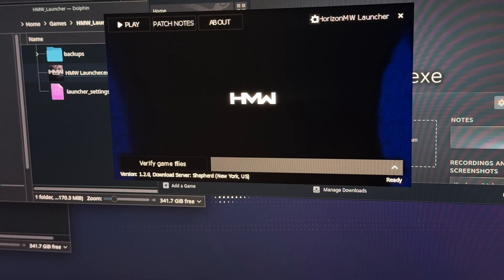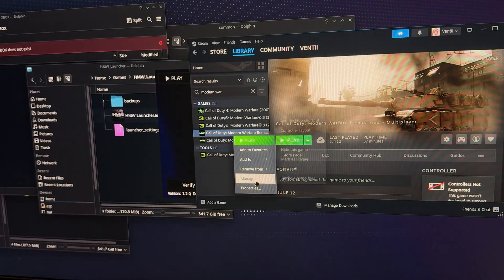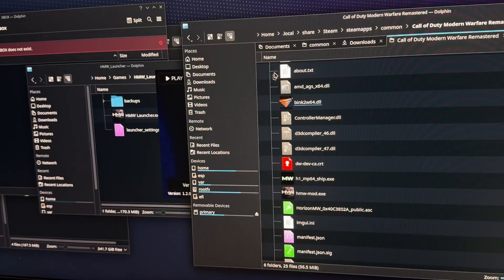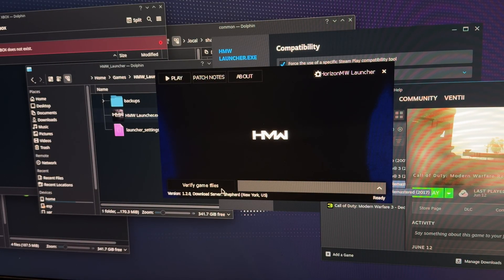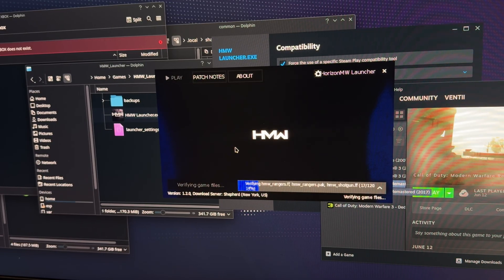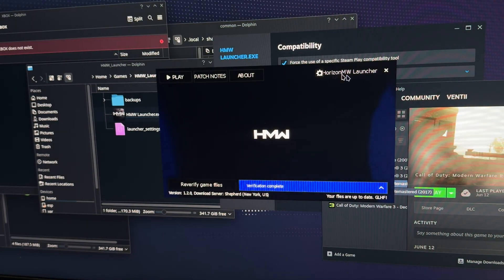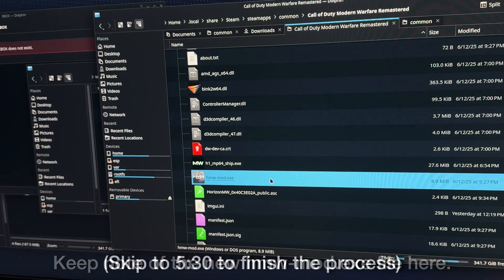Hit the cogwheel on the top right and set your game directory to where Modern Warfare Remastered is installed on your Steam Deck. If you don't know where that is, right-click on Modern Warfare Remastered in Steam, head over to Properties, then Install Files, then Browse. You should then be able to copy the file path from there. Finish and save when you have set your directory. All you need to do now is hit Verify Files and the launcher should automatically start downloading the mod. Depending on your connection, downloading the mod could take an extremely long time or just not work properly at all. If you're having major issues, I would suggest trying to download the mod using the torrent method instead. Otherwise, if you were able to get it working and the mod files have downloaded, do not hit the play button yet — this is crucial. Instead, head over back to your Modern Warfare Remastered game directory and skip to the following timestamp for the next steps.